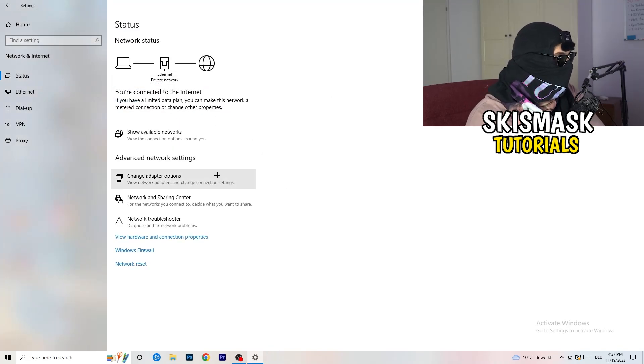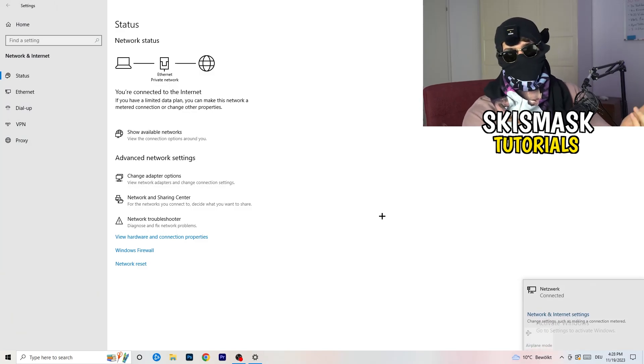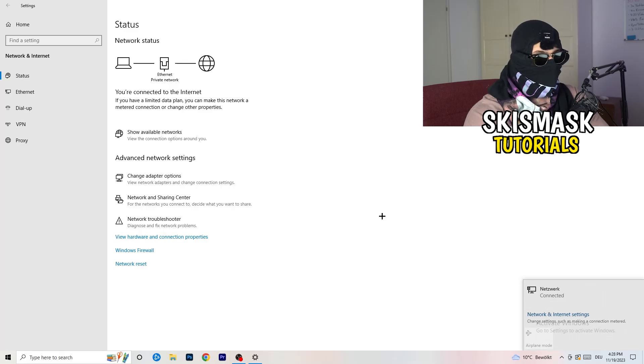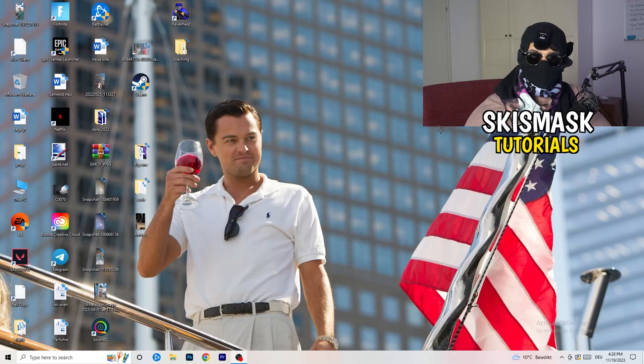Close everything and go back to your Network settings. You can also click Network Reset, which will reset your network and help with a lot of issues. Also consider updating your network adapter driver from here. Additionally, go to Show Available Networks — check if you're accidentally in airplane mode and not connected at all. Try disconnecting and reconnecting, as this can also help with general Wi-Fi issues.